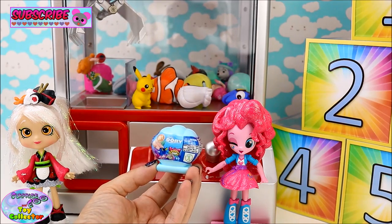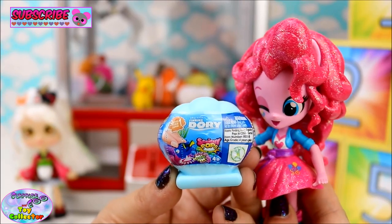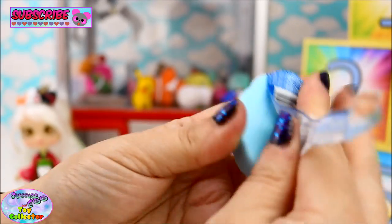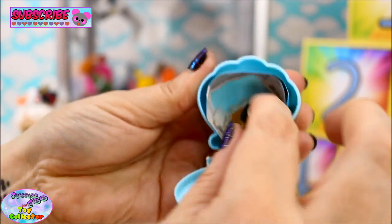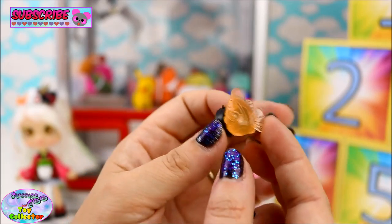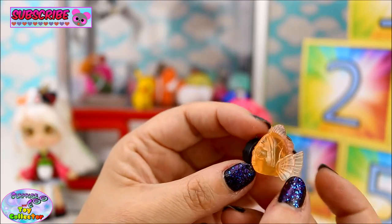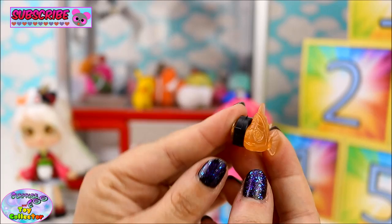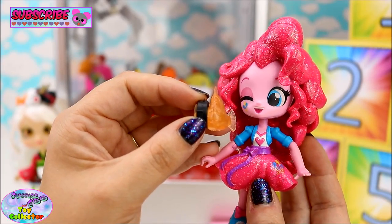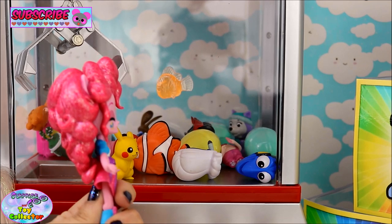Well done Pinkie Pie! You won a Finding Dory Squishy Pops. Oh can you open it and see which one I've won? Of course let's have a look! You've won a crystal version of Marlin and this one can stick to the side of things. Oh that is so cool! Can we stick it on the side of the claw machine? Let's give it a go! Awesome!